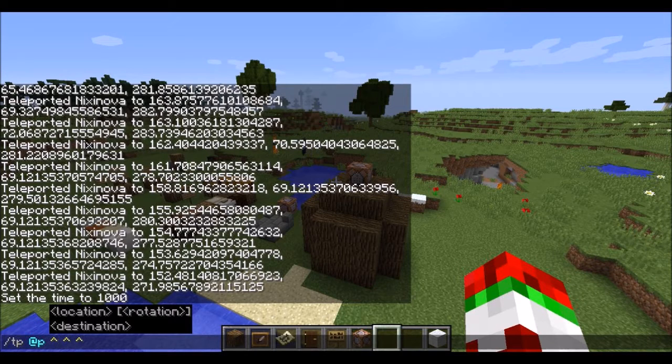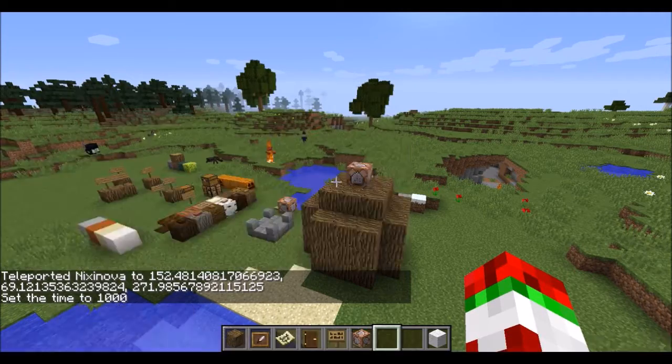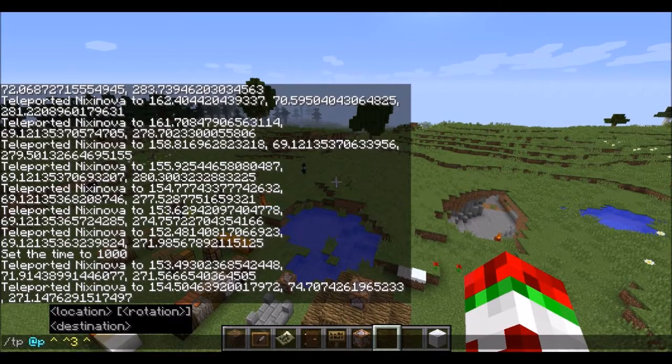And then the middle one is up or down. So in the direction I'm facing, 3 blocks up or 3 blocks down.